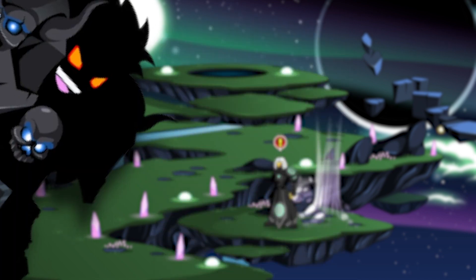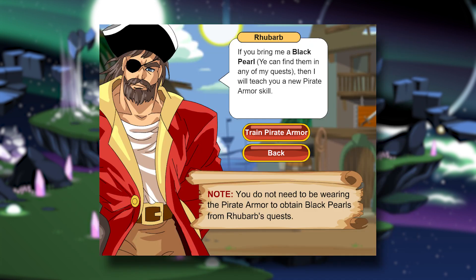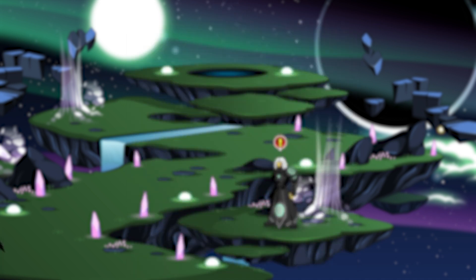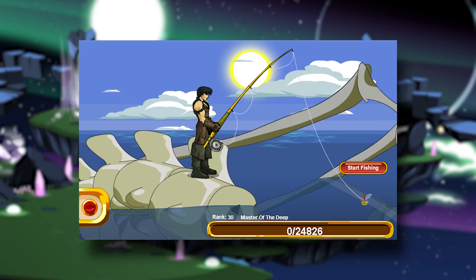Then we got Dragon Fable. The progression for how you get new classes is tied to DF's storyline. Most require you to train at a class trainer, so there's no ranking up — only unlocking skills. On top of that, classes have artifacts: special items that, when equipped, change the way the class plays, adding that extra layer of fun for the players. Not to mention, DF provides more than just that, as classes can act as a profession, like Angler, a fishing minigame.